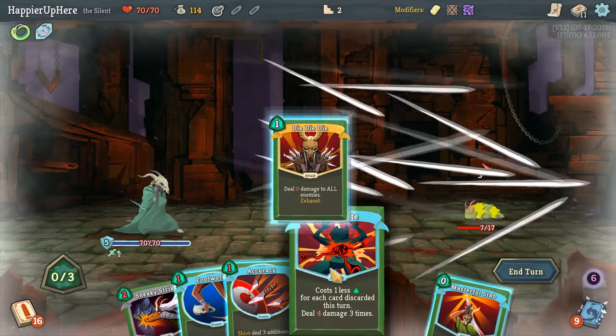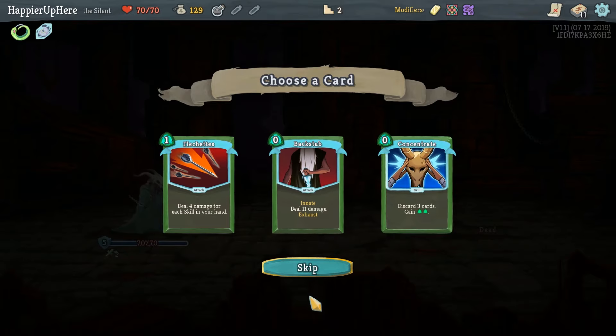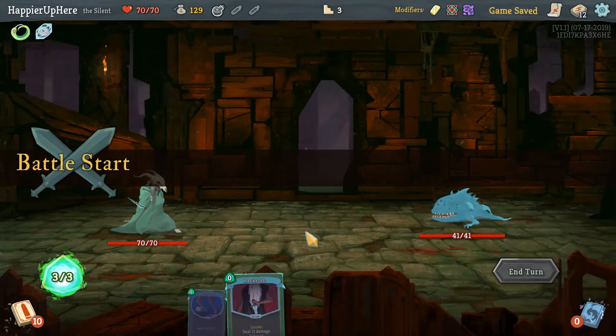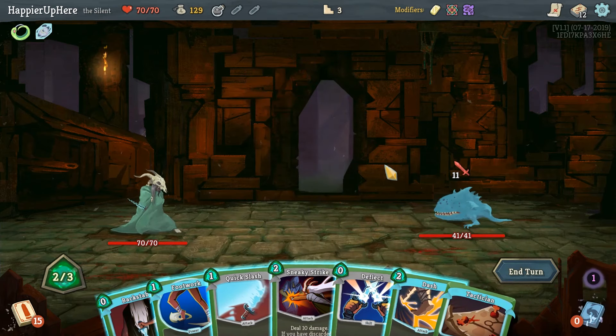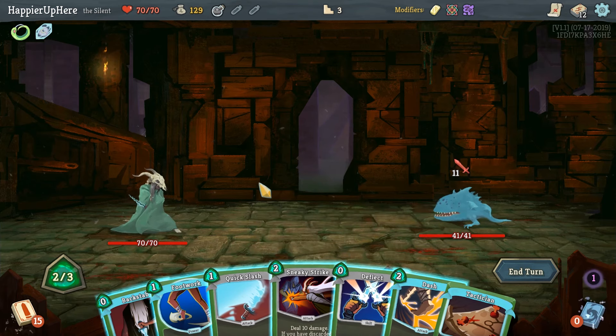Quick Slash will kill. Backstab would be good for front-loading damage. Concentrate probably not that great — let's take Backstab. Here, probably Dash to fully defend. Let me see what Distraction gives me first — Tactician, that's not great. We're getting really unlucky drawing Sneaky Strike in turns where we don't have enough defense.